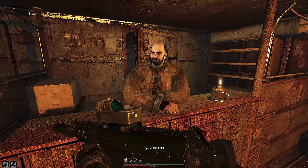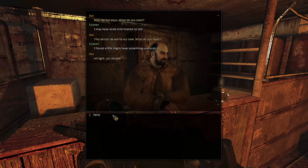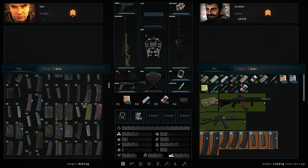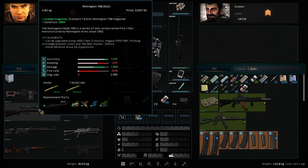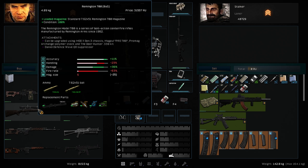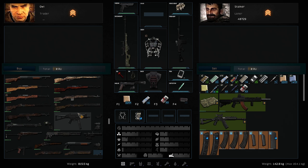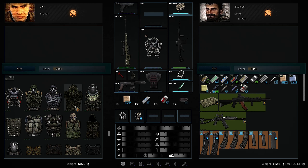Here we have some important NPCs. We have the doctor, who I think died since I'm playing warfare mode — he'll get replaced. There's also this guy, I think his name is Owl. If I remember correctly, this guy can give you tasks. The game is trying to load his shop — hello, how much stuff do you have?